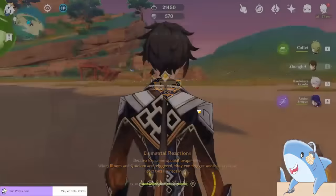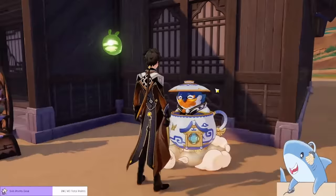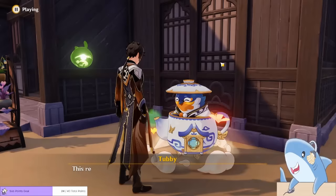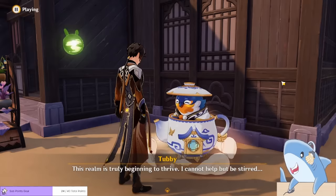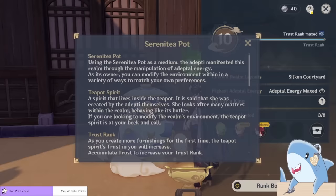Once inside, you'll meet the teapot spirit — a bird in its own little teapot named Tubby. Tubby is the NPC you'll be interacting with and buying things like transient resin, mora, Hero's Wit, artifact leveling experience, and a lot more from. But in order to do that, you must first increase your trust rank.